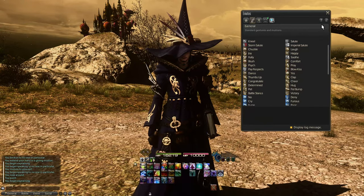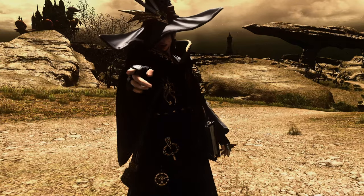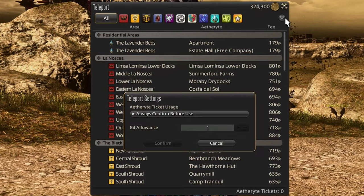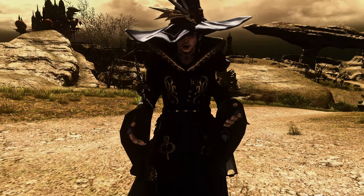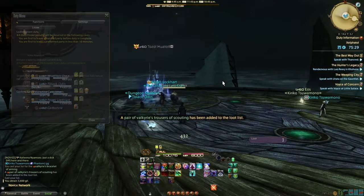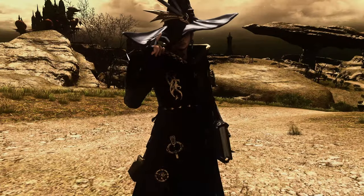You can sort your emotes by clicking the cogwheel at the top right. If you have aetheryte tickets and want to use them automatically, just click the cogwheel on top of the teleport menu to set them to be used automatically — so it's not asking you every time you teleport. Does exiting a duty when it's complete take too long? Instead of running to the portal, just open your duty finder and click leave — it's the same as using the portal, just quicker.